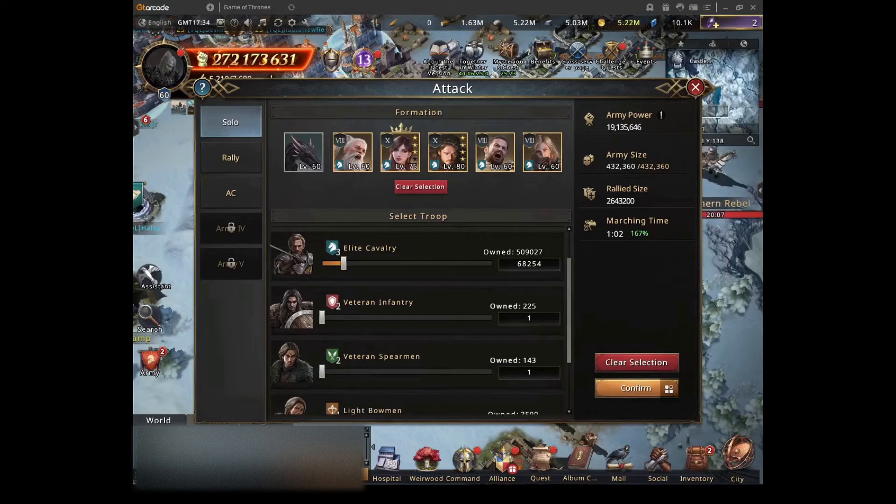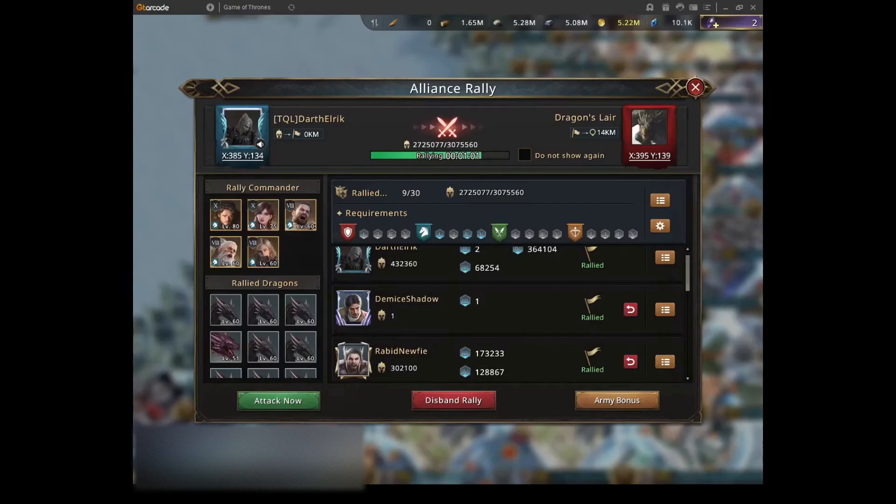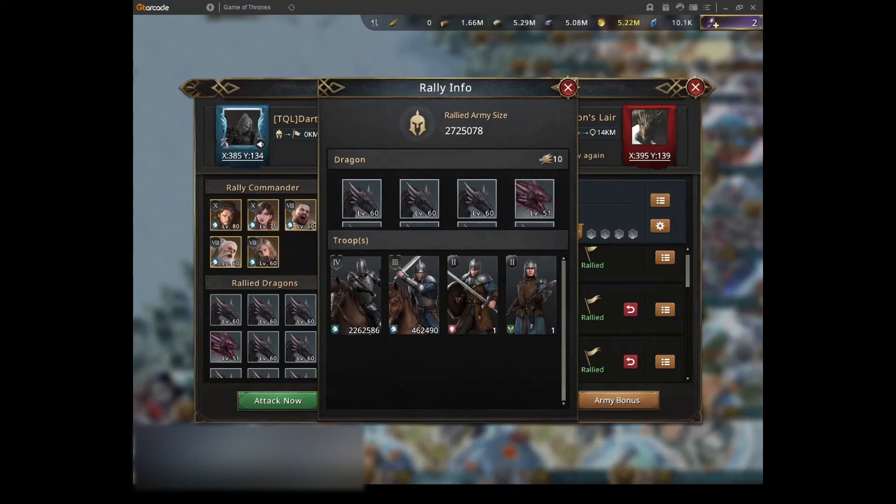Now let's do the rally. It's very important to allow only the troops that will attack the dragon and deal damage, so you can kill him before he attacks your third line. Don't allow any other troop type — in this case I don't allow infantry, spearmen, or bowmen; I only allow cavalry. It's pretty important that you have a lot of T4s to achieve this. I have 2.2 million T4s in my rally, which will be enough.